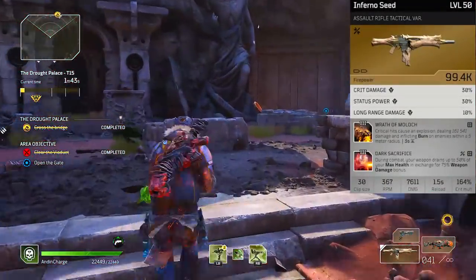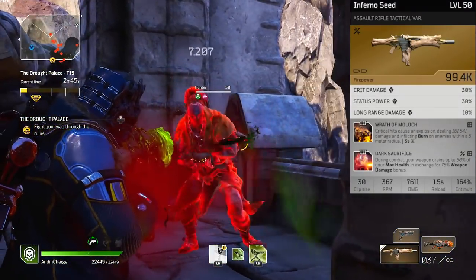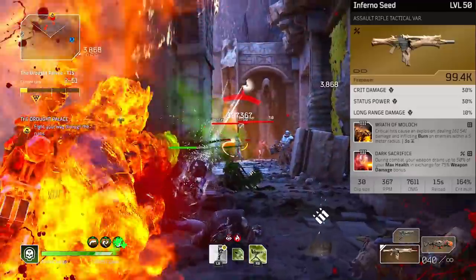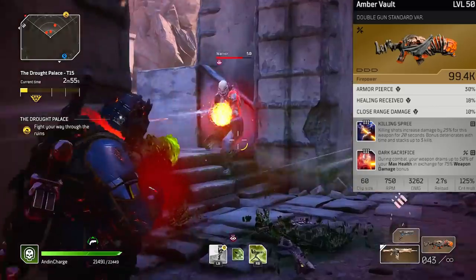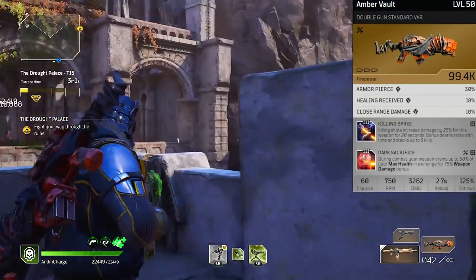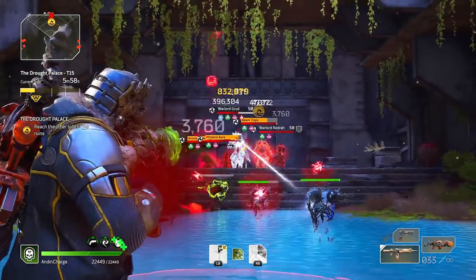You can get the same thing from Killing Spree without the life loss, but the issue is if you run into an elite like an alpha, behemoth, broodmother, or captain when you haven't had any kills yet, it's brutal to start that engagement without the 75 damage buff. Alternatively, the Amber Vault has great damage output and you can run Dark Sacrifice with Killing Spree — the damage is fat, it's got good range, can't recommend it enough.